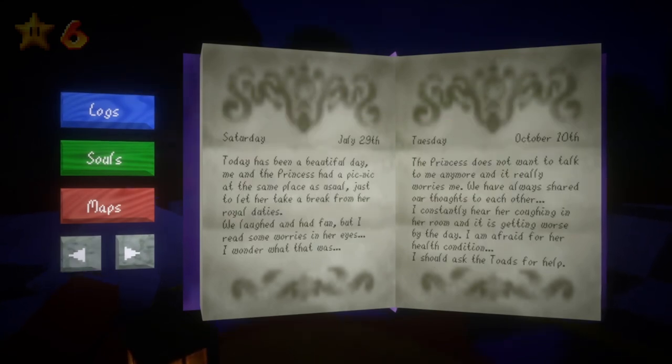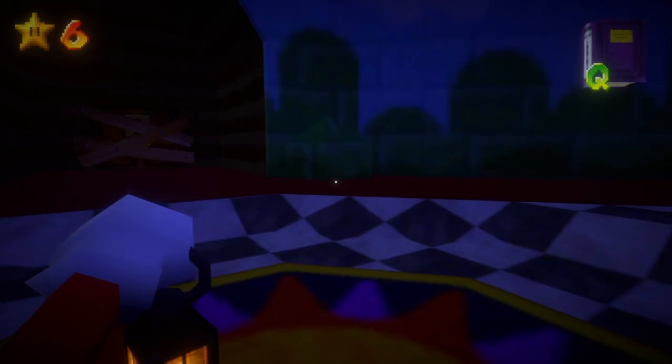So Saturday July 29th, and now we're on Tuesday October 10th: 'The Princess does not want to talk to me anymore. It really worries me. We have always shared our thoughts with each other. I constantly hear her coughing in her room and it's getting worse by the day. I'm afraid for her health condition, but she asked the toads for help.' That'd be a great idea.